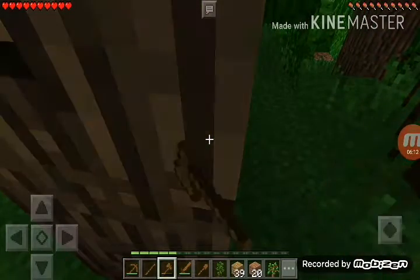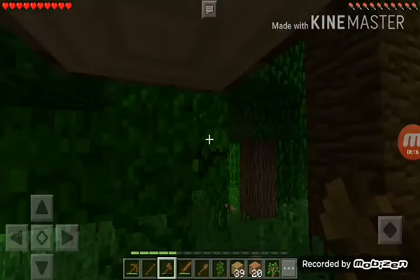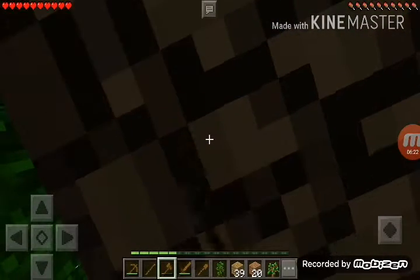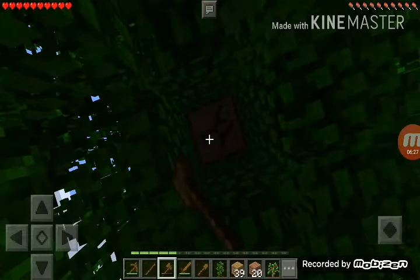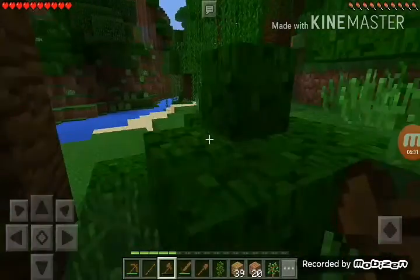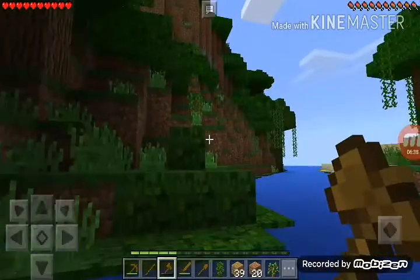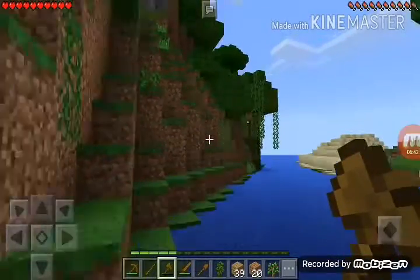Let's get some wood. Okay, there we go. I need to find some sheep — where are you? Surviving my first night. Where is my first night now? Oh, I see stones over there. I need to climb up.